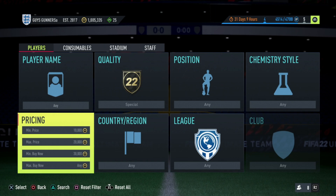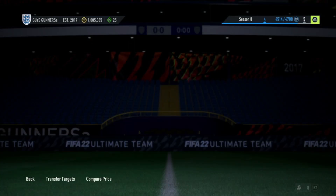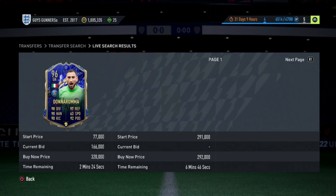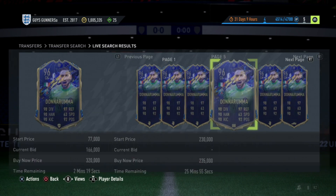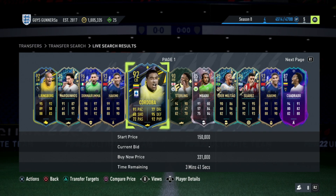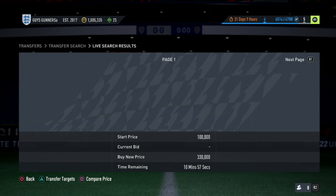Now if you find that you use the 10-20-30 to build up to around about 300k, what you can then trade with is going to be the 100-200-300 method. This is very similar to the 10-20-30, just advanced. Simply find a card with a bid on, then work out the tax on that card when selling on. Let's say Donnarumma is 200k — tax on that is going to be 10k, so we would try and win this card on bid for anything under 190k in order to make a profit. This is the perfect trading method to catapult you all the way up to around about 500,000 coins, and to be honest, this 100-200-300 method can be used at any budget to help make millions.